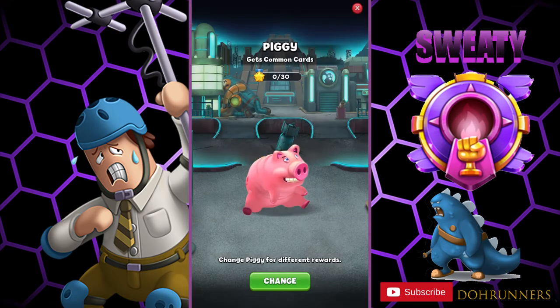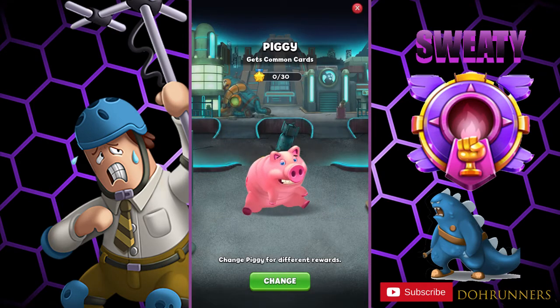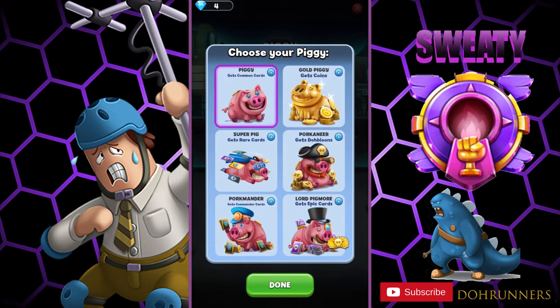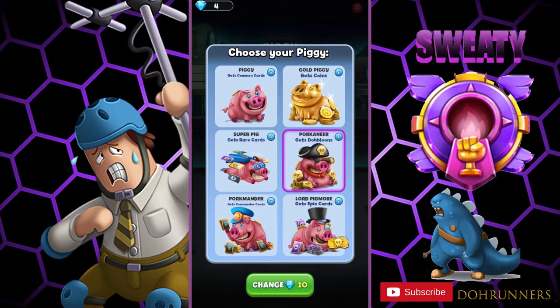You can actually change the piggy to whichever one you want. It will cost 10 gems, and you have to collect common cards. If you want the common piggy, collect 30 cards; if you want the dough balloon piggy, and so forth like that.